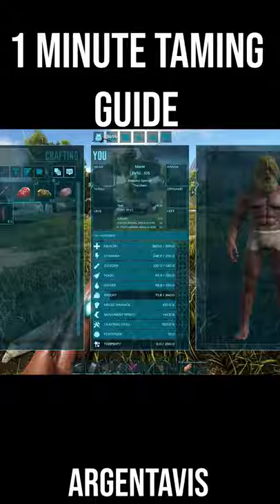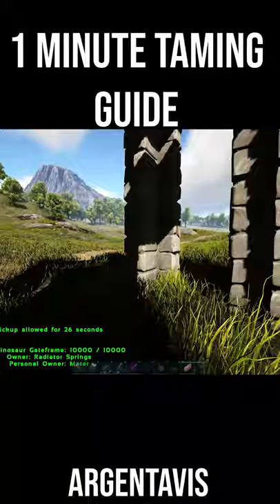To trap your RG you need to build yourself three stone dinosaur gateways. Make sure you leave at least one gap big enough for you to exit through, and put a doorway on either end.